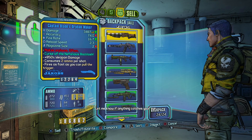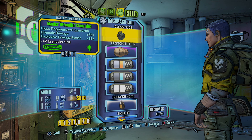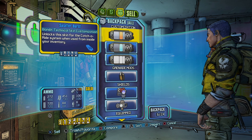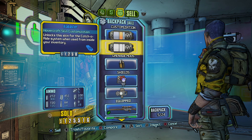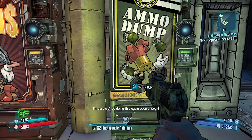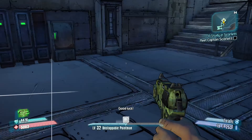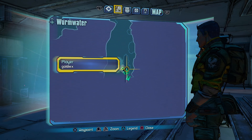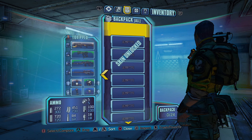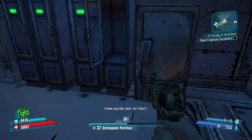Found a rocket launcher — nice. I'm going to quickly sell the weapons I found last episode since I won't need them. Quite good weapons I've got, to be honest. Let me quickly get more rocket launcher ammo and some more skins. Captain Scarlet is going to be up there somewhere — let's go find her.